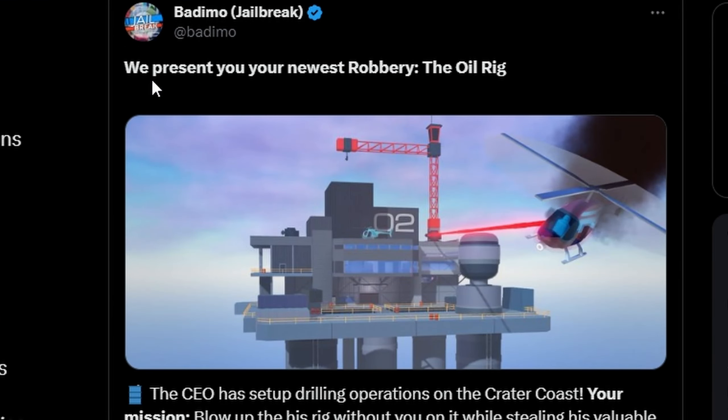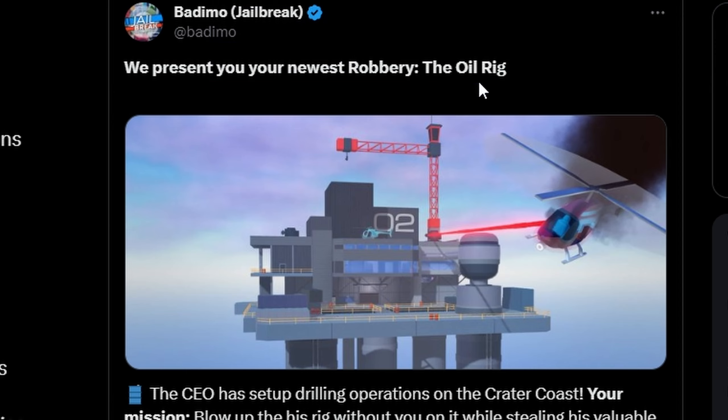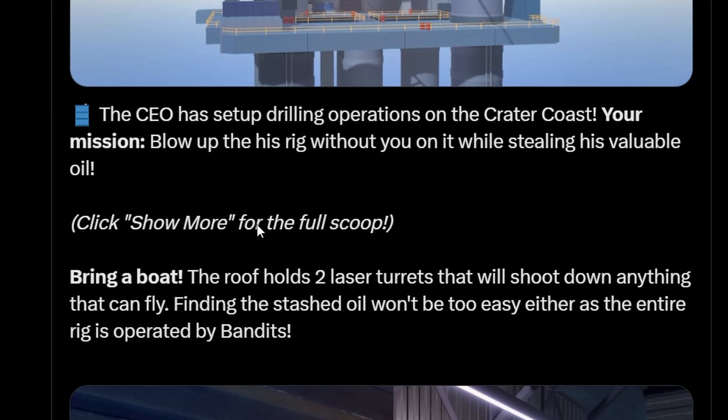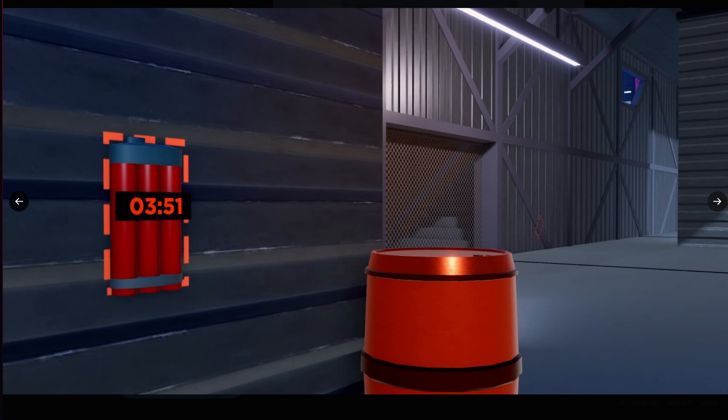We present the newest robbery: the oil rig robbery. The CEO has set up drilling operations on the crater coast. Your mission: blow up his rig without you on it while stealing his valuable oil. Bring a boat. The roof holds two laser turrets that will shoot down anything that can fly. Hunting the stashed oil won't be too easy either, as the entire rig is operated by the bandits.